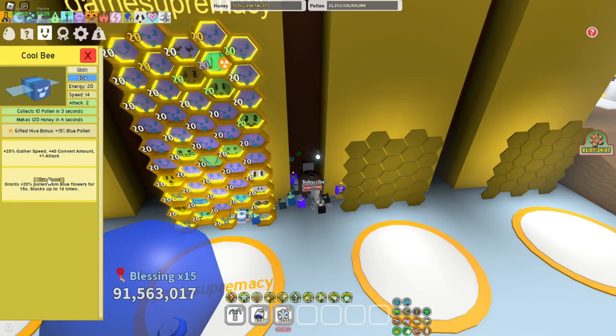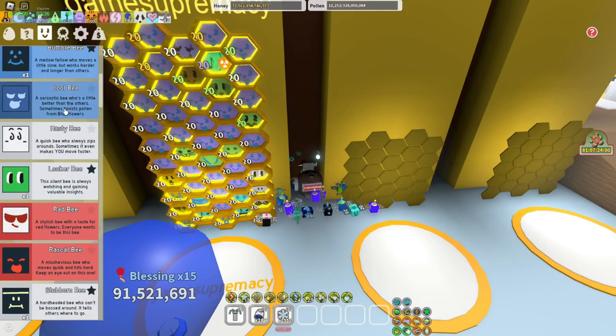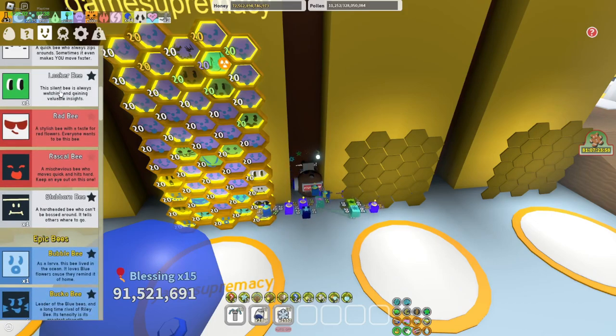Cool Bee is kind of useless — only a Blue Boost and 15% Blue Pollen, and yeah, I know it does give some Bubble Pollen, but in my opinion it's just a waste of a slot. After that, Looker Bee — 25% Critical Power, pretty good. Focus is really good as well, another needed token.